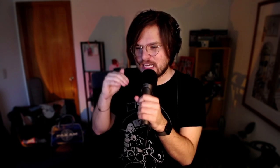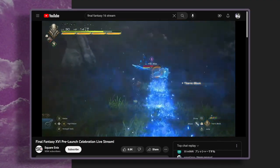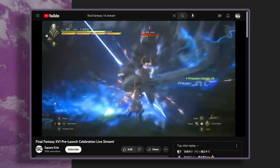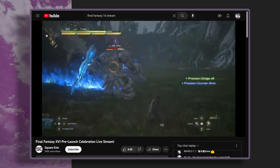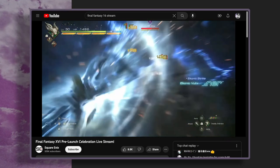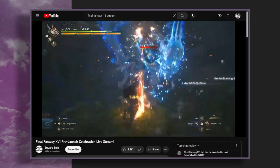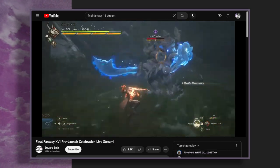One of my favorite moments from the big stream showing off Final Fantasy XVI was when they gave the combat designer — who is the combat designer of Devil May Cry — a controller to play one of the combat encounters on a really high difficulty. You could just see that the ceiling of this game is way, way higher than anyone had ever anticipated. Knowing that I will probably never hit that ceiling, but I can strive to — that's an exciting prospect. The further I make it into this game, the closer I can get to looking like a god playing a video game.